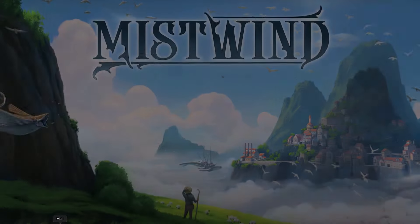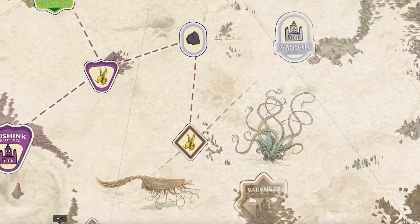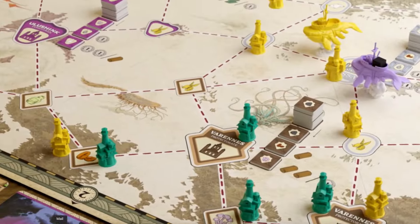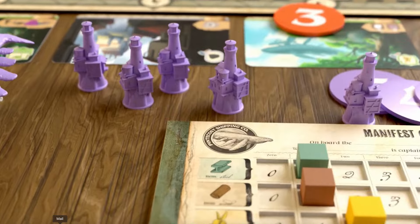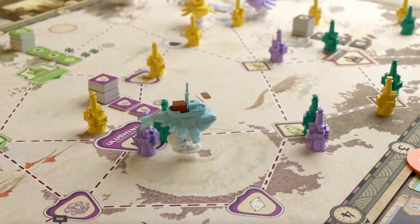Another game that looks super awesome that I also backed through Kickstarter is a game called Mistwind by First Fish Games. This is more like a pickup and delivery game where you are using flying whales to collect different resources and deliver them to different locations. There are also personal objectives that players are trying to complete as well as public objectives. I play tested this — I played it multiple times. I super enjoy this game and I honestly can't wait for the final version. Production is underway and the artwork is looking awesome.